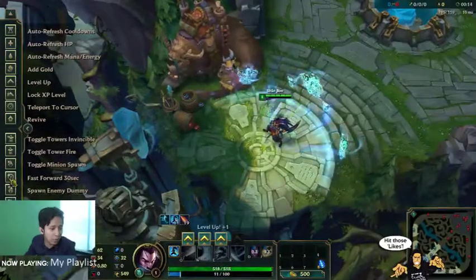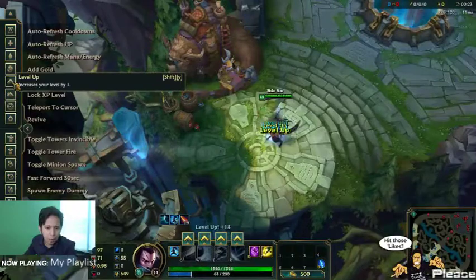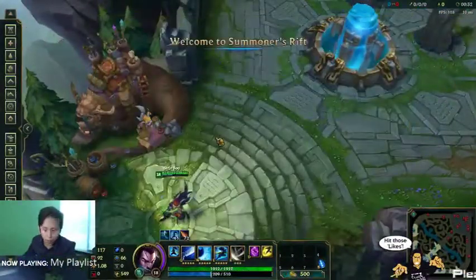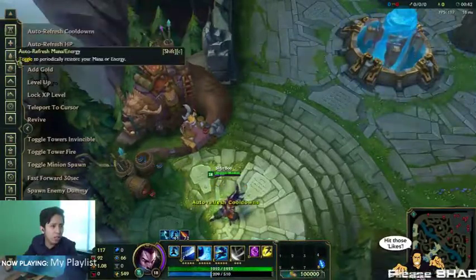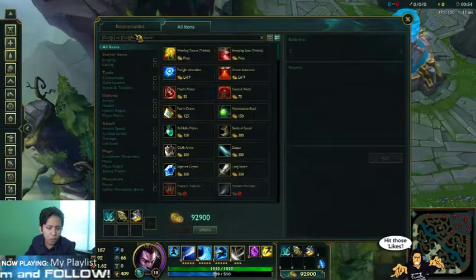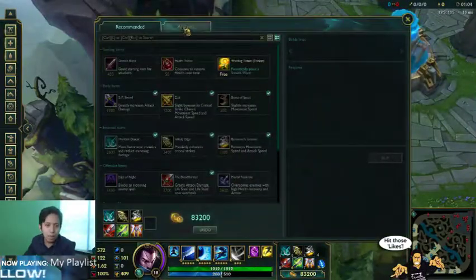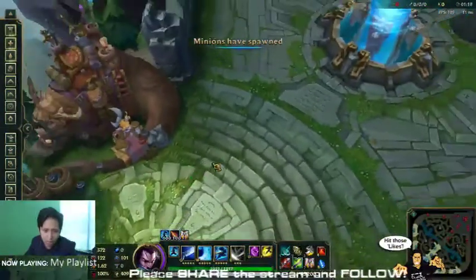Alright, so we got Yasuo here. I'm not that familiar with the practice tool — I haven't been using it a lot. I only use this to practice. Let's level up our guy. Then let's buy items for him: teleport, add gold, auto refresh mana/energy. Let's have infinity edge, circus grips. I'm not so sure those are standard builds — maybe bloodthirster, mercurial, guardian angel. Maybe for a standard game, oracle, artillery. Let's jump into our game and check out what's up with this Nightbringer Yasuo.